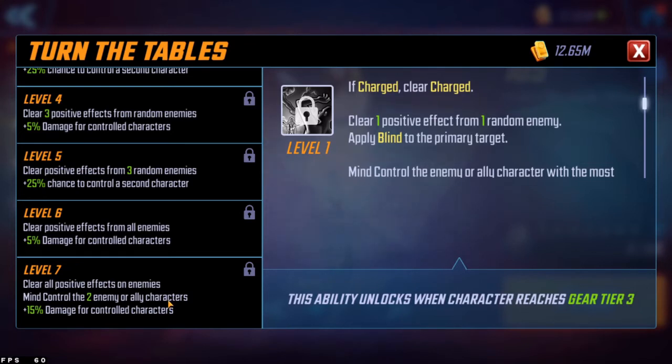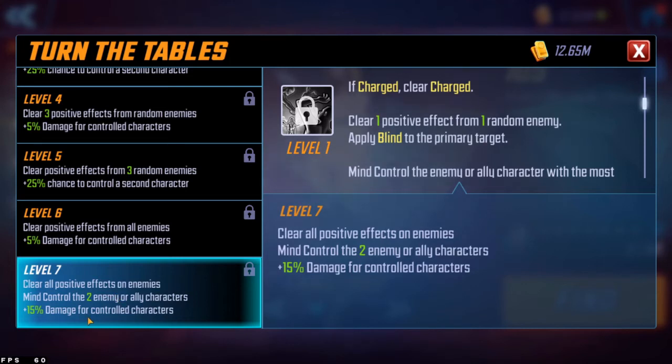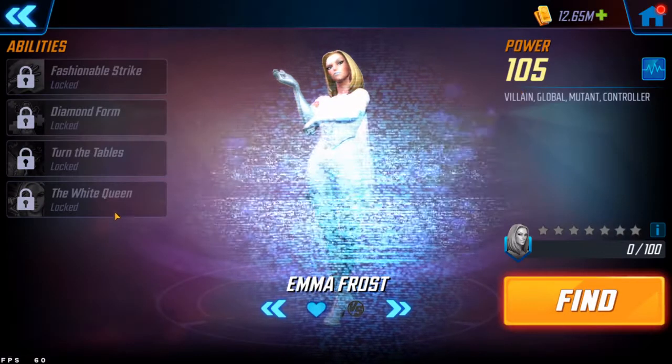Think Loki but better — it could even use your own allies if they're stronger. Mind-controlled characters gain plus 40% extra damage on their attack, and if the target gets killed, you apply blind to the enemy with the most speed bar that isn't a summon. This is like Loki's mind control on steroids, since it also clears all positive effects from enemies. You'll probably want to invest oranges into this, since at level six it only has a 50% chance to mind control a second target, but at level seven you get 100% and clear all positives.